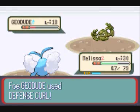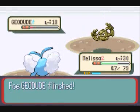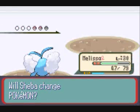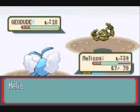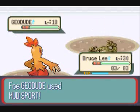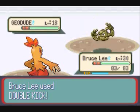Defense Curl raises Defense, so very, very annoying when you're depending on a weak physical attack. Keeping Melissa out, and accidentally hitting the run button, switching to Bruce Lee, who shall double kick it to death.